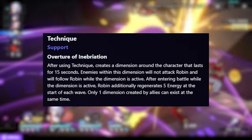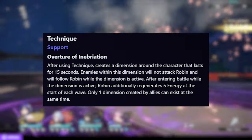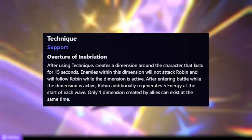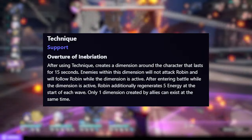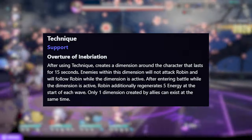Last but not least, her technique, Overtune of Elation, makes enemies follow Robin without attacking her, and when entering the battle, Robin gains 5 energy at the start of each wave. Many may overlook this, but it works the same way as Black Swan's technique, activating at the start of each wave. While I won't say this makes or breaks the team, gaining 5 energy at the start of each wave — especially for mob-focused content like Pure Fiction — is really strong.